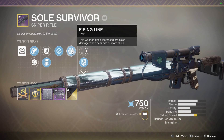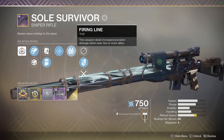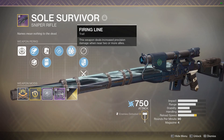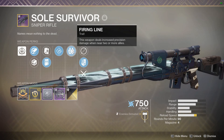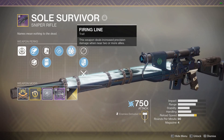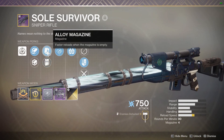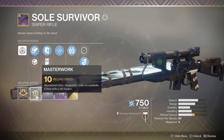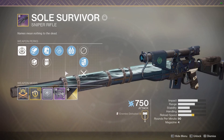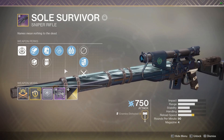Right now, in the current meta here at the end of year two, single shot grenade launchers like Mountaintop reign supreme as far as boss damage goes. But going into Shadowkeep, having one of these snipers with Firing Line might come in handy. There's been rumblings of Bungie nerfing things that auto-reload for you, like standing in a well with Lunafaction Boots. So having a good sniper with reload perks like Rapid Hit, Alloy Magazine, and a reload masterwork might come in really handy for boss damage. And if single shot grenade launchers get their PvE damage nerfed — like they probably will — snipers might reign supreme, especially if snipers get a buff.